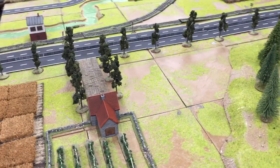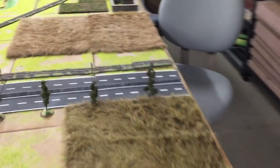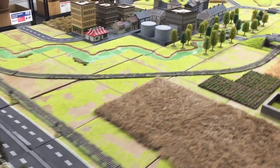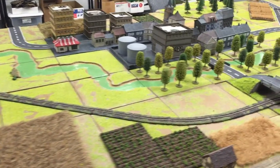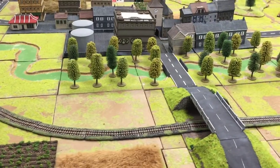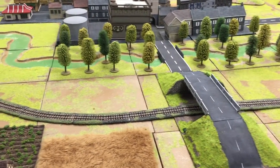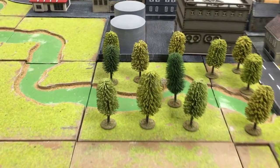We've had to adapt our terrain in the clubroom to create battlefields from the Central Front circa 1985. When putting a table together for any game, we try and start by asking ourselves two questions: what are the distinguishing features of this particular part of the world, and why are the armies fighting over this bit of it? Our aim is to produce a battlefield that not only looks right and makes sense topographically, but one that also gives some context to the battle being fought there. This video gives a tour of the most recent Team Yankee battlefield we put together, and a few insights into how things were done and why.